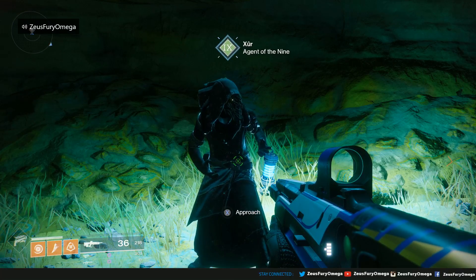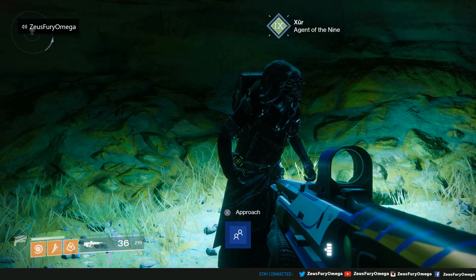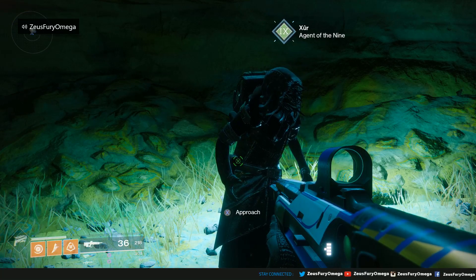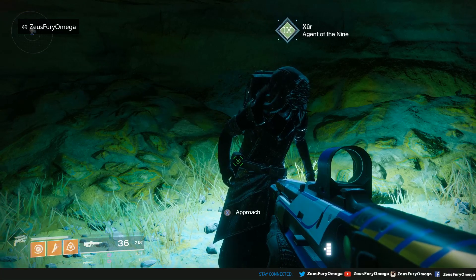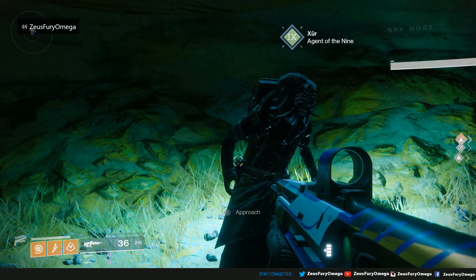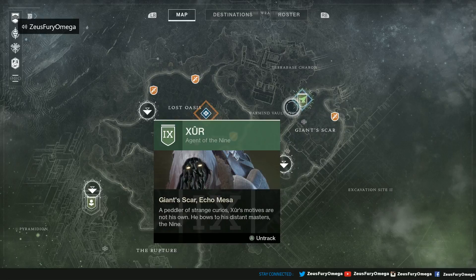Good morning Guardians, and welcome to another Destiny 2 video. It's Friday, July 20th — week 45 — and it's time for the Xur video. You can see our good sir Agent of the Nines here on Io once again, hiding out in the cave in the Giant's Scar. Let's bring up the map — you can see right here he's chilling. Let's see what he has in his inventory for this weekend.